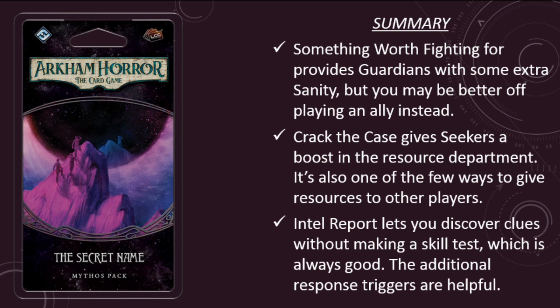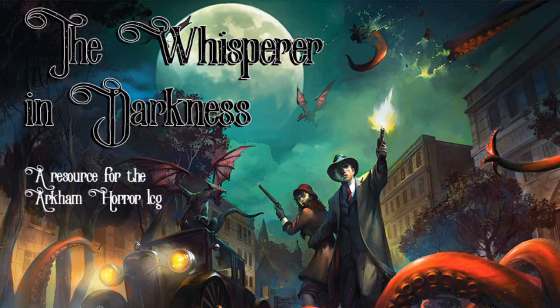That's going to do it for my review of the Guardian, Seeker, and Rogue cards in the Secret Name. We're only three cards in, but this pack is already looking very strong. Crack the Case and Intel Report are both excellent cards that are going to find their way into a lot of decks going forward. Something Worth Fighting For is probably the weakest card of the bunch, but it may turn out to be more useful than True Grit since it does shore up a weakness in many a Guardian. I still think you're better off investing in an ally, but investigators have only one ally slot unless they pick up Charisma, and Something Worth Fighting For does offer a healthy dose of extra sanity without requiring that sort of investment. So far, so good here in the Secret Name Mythos pack. If you enjoy what you hear, remember to like, comment, and subscribe. I can be reached at manfromlang@gmail.com. I'm also on Twitter at manfromlang. Until the stars are right, keep your shotgun close and your elder sign closer. Take care out there and happy investigating.